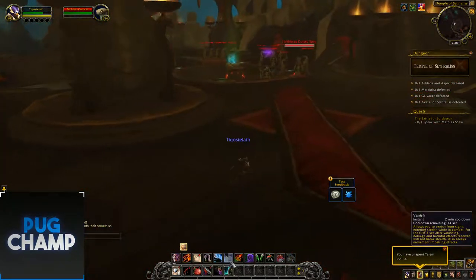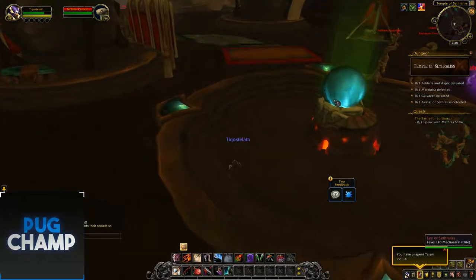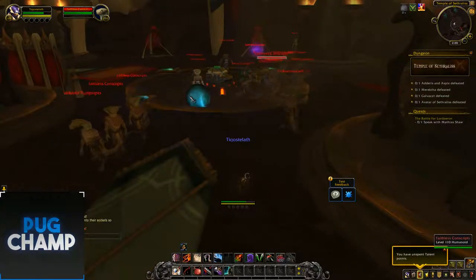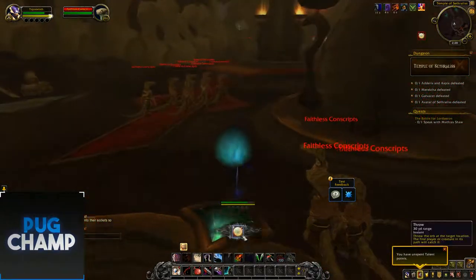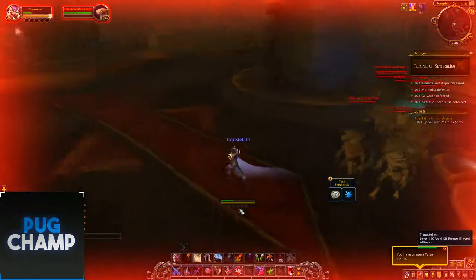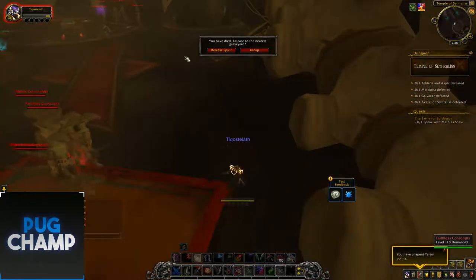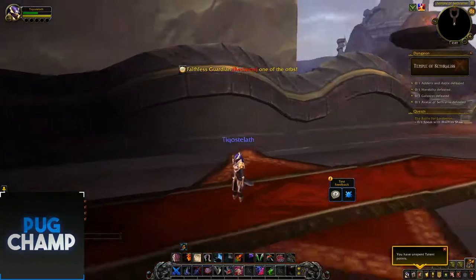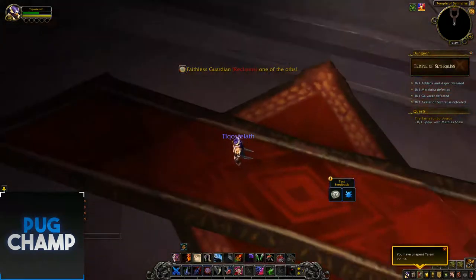Let's wait for vanish - about ten seconds. Can I re-stealth with this on? You drop it when you stealth. You can't use any immunity and you can't be hit by it - as soon as you get hit you drop the orb, which seems pretty cool. They walk really slowly as well. The Faithless Guardian reclaims the orb, which means he takes it back and puts it on the pedestal. It seems you only need one, but maybe in Heroic you need two. At the moment it's just normal dungeons they have out.